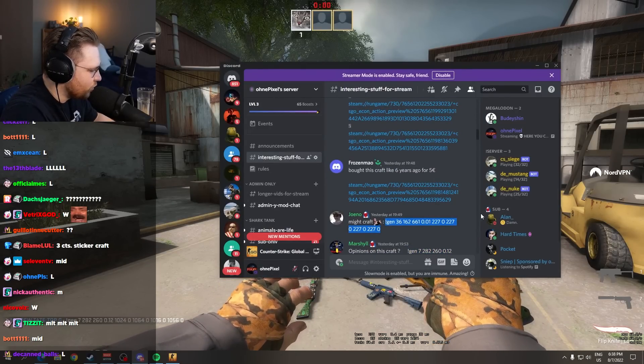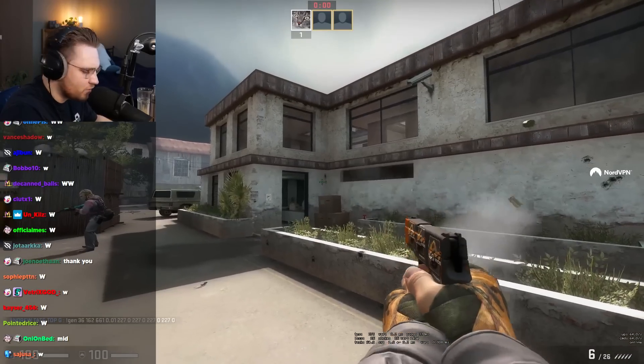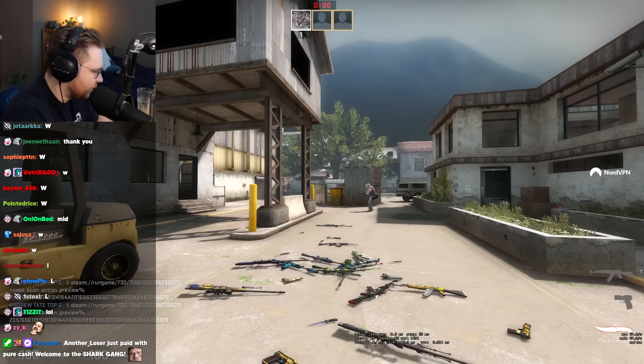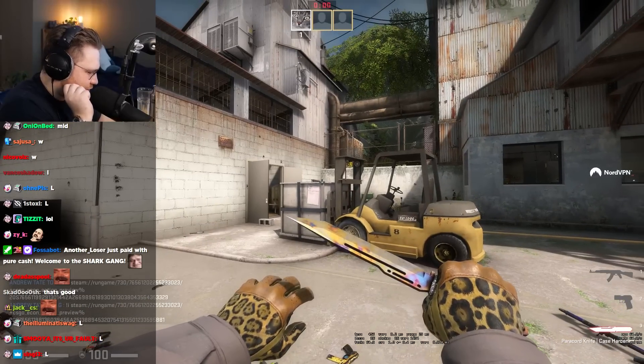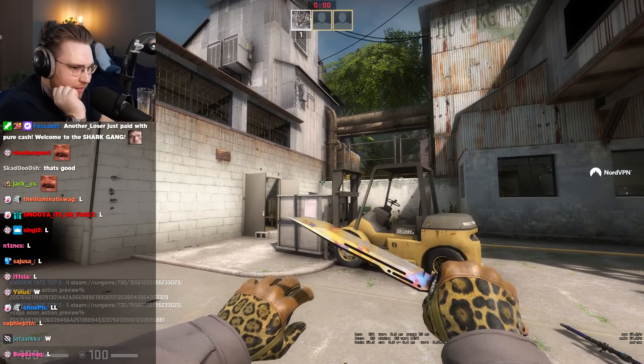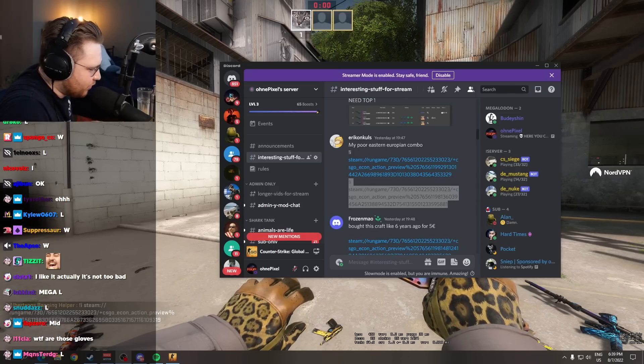Might craft. Own a grabber. Let's see. P to fifth. That's a decent craft, that is not too bad. My poor Eastern European combo. Let's have a look. Combined with chat WL.